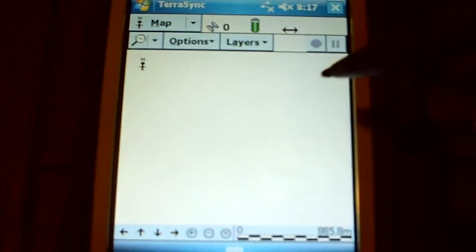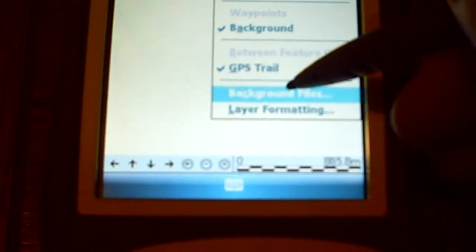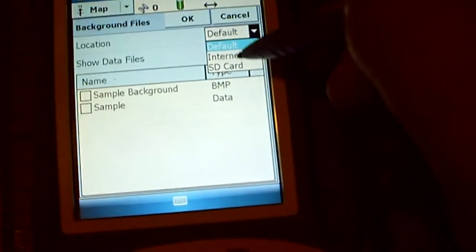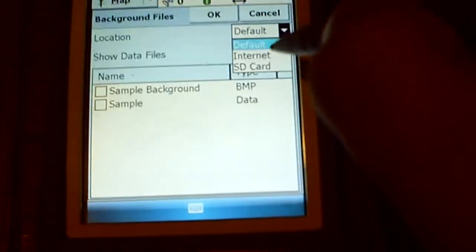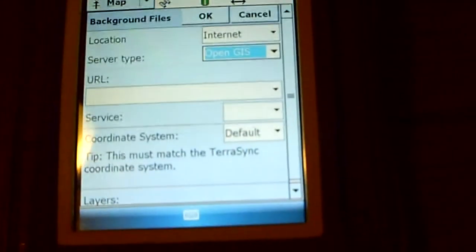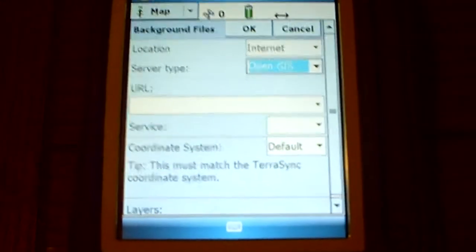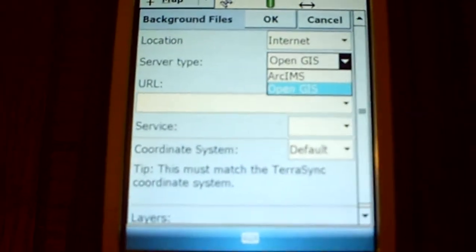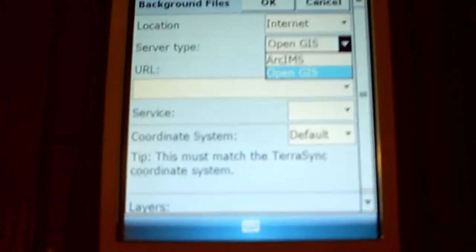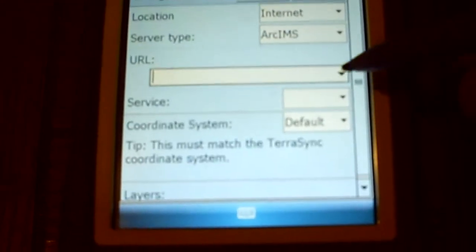Another cool thing I figured out is the map. The map was blank last time, but if you hit layers and then background files, here's the type of data you can look up. You can look up from default — your default RAM, whatever you have stored internally — or from the internet, which would work if you had high-speed data paired from Verizon. There's also Open GIS and ArcIMS, which is the Arc service.